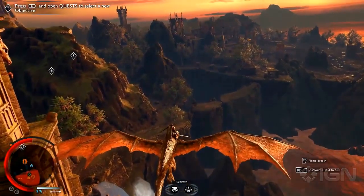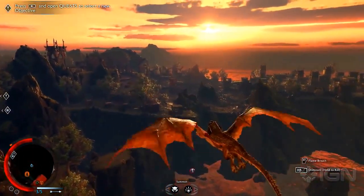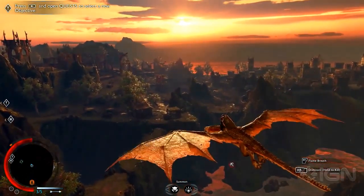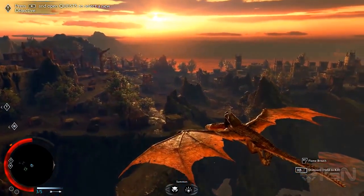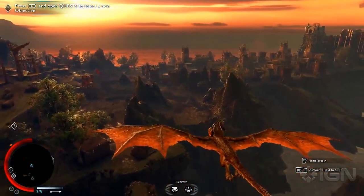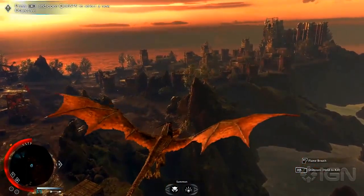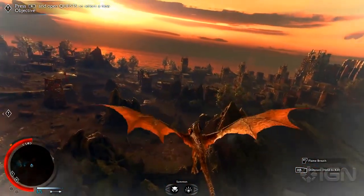Welcome to another Shadow of War video. As Monolith so proudly presented, they have improved upon the Nemesis system. Previously, you needed to kill or dominate the Warchief to take control of a region. This remains relatively the same, though this time you need to assault the fortress of the Overlord of the region you want to conquer. These fortress assaults are a big part of the game. But how do they actually work? Let's take a look at it.